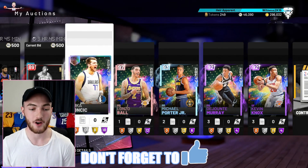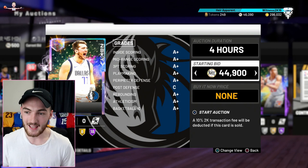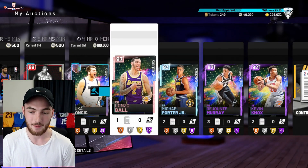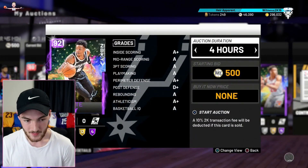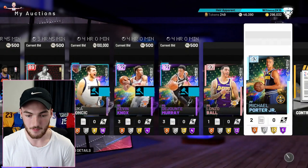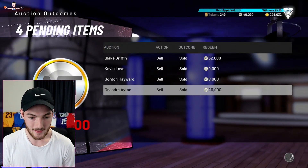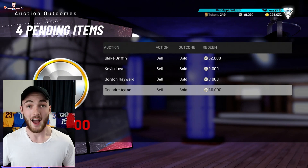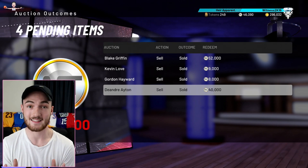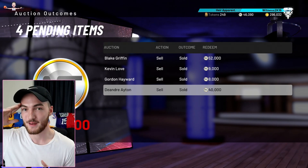The other dude — we already put him on the auction and he sold; that's how I can prove it. Luca — thank you, you are going to make me a very rich man. He's going on the auction right now. I'll find out what these dudes are selling for. There he is in the completed auctions — we literally just pulled him. How freaking insane is that?! Thank you for watching — it's been Witness.